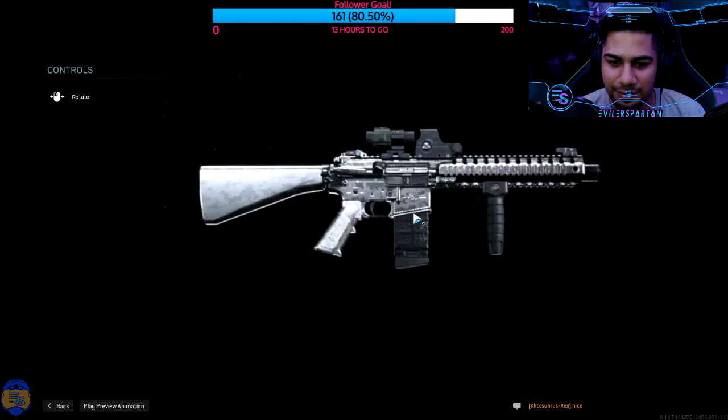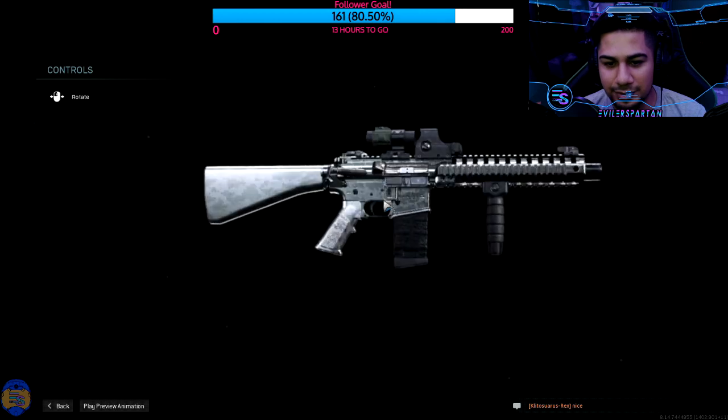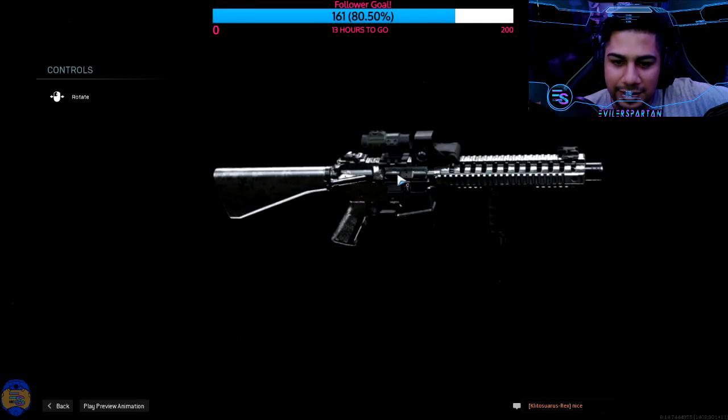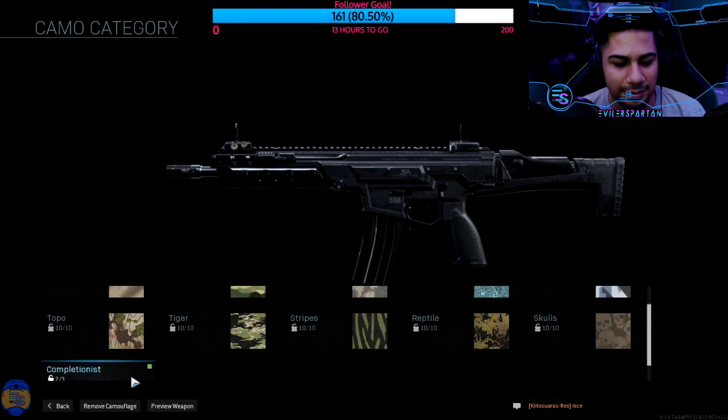I wish platinum had maybe some dark lines — like how the gold has the gold lines. I think that would have been pretty cool. The chamber looks nice right there. The platinum Kilo with no attachments looks nice.